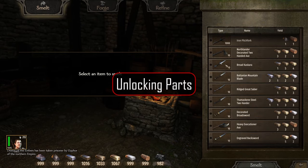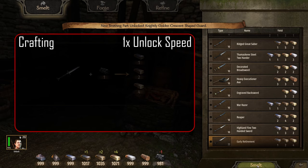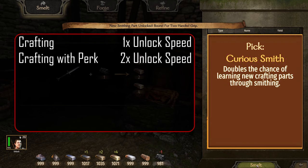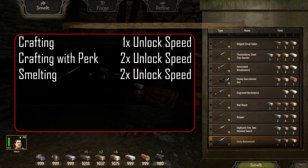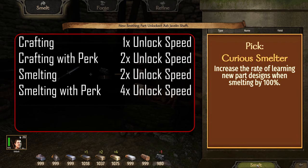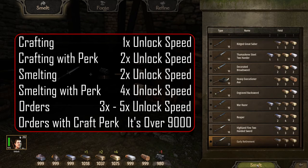You can unlock parts by crafting and smelting weapons, or by completing orders. Crafting weapons is the slowest of the three, but you can double the unlock rate with the Curious Smith perk. Smelting weapons is twice as fast as crafting, which you can further boost by 2x with the Curious Smelter perk. Completing orders is three to five times faster than crafting.